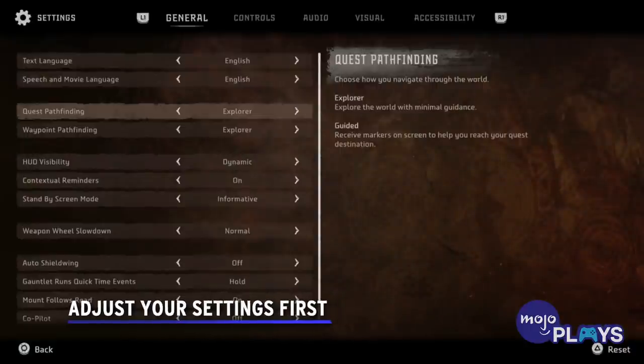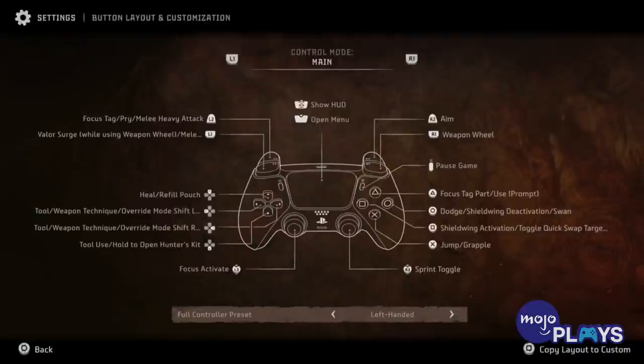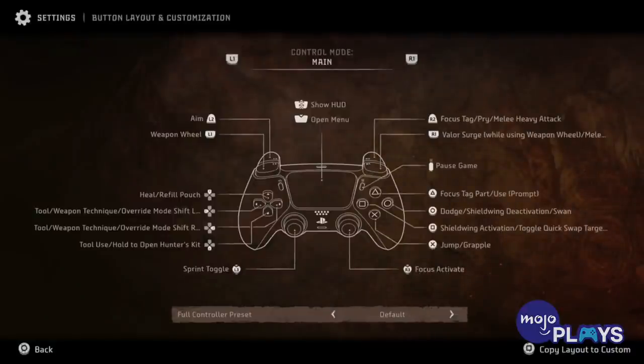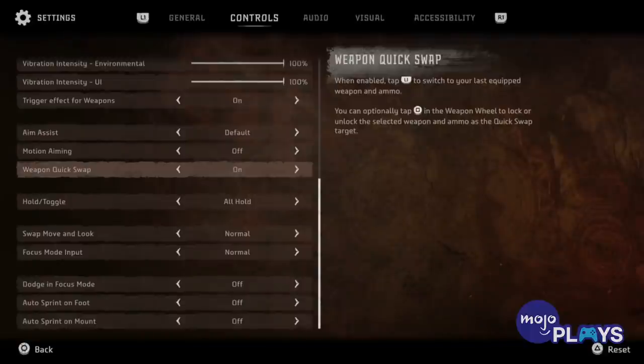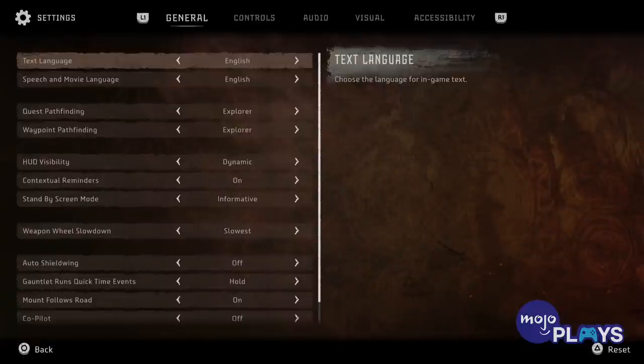Adjust your settings first. Horizon Forbidden West gives you a hearty amount of settings to toy around with, and we're not just talking about the difficulty. To make the most of your experience, we highly recommend you go into the settings before beginning Aloy's new adventure. PS5 players can alternate between resolution and performance modes, as expected from the new generation of console gaming. If you don't care about tips from the loading screen, set the standby screen mode to immediate so that the game loads as soon as it's finished.